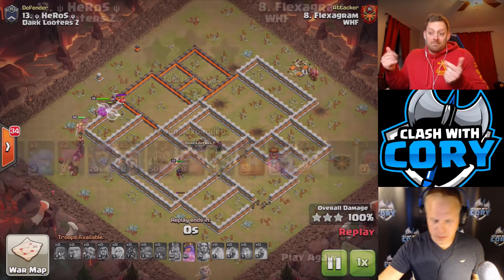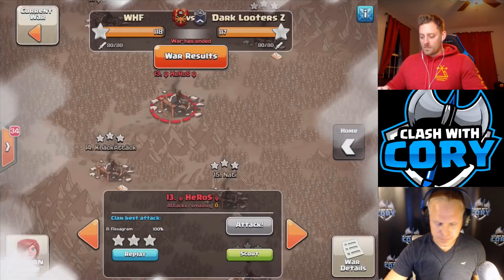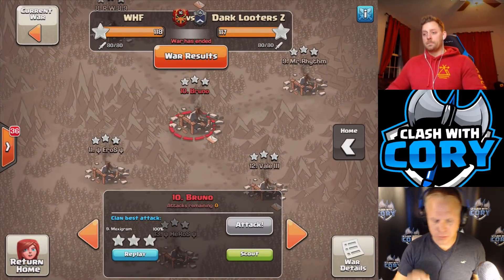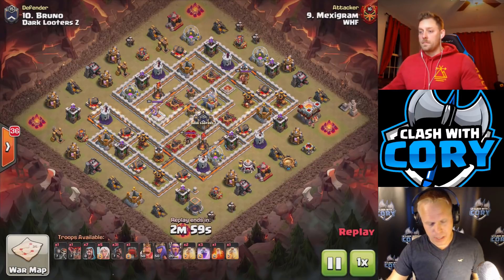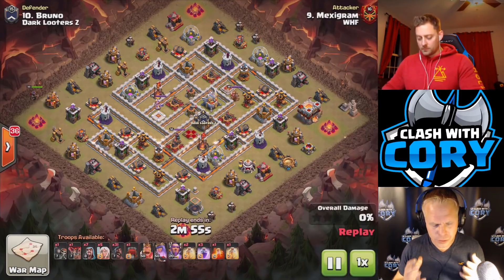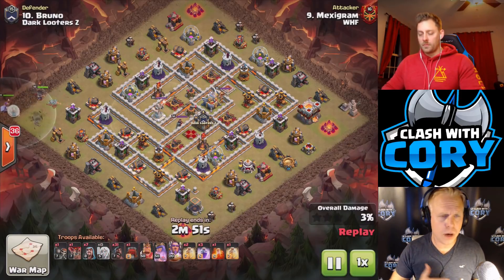All right, man, we've got number 10 coming up next. We're going to go ahead and play it in 3, 2, 1, play. Now we're going to see Vince throw down this attack. Once again, the only real changes you're going to see in composition are usually just to account for different levels of funneling needed to get your queen to walk the right direction.